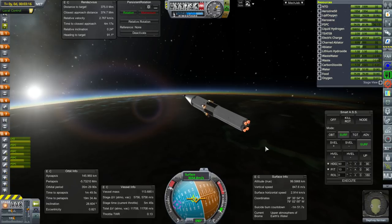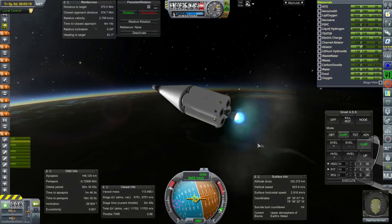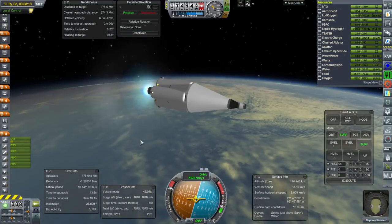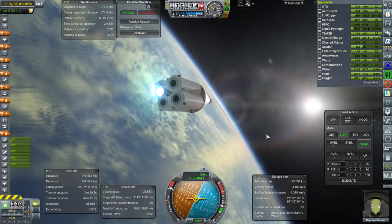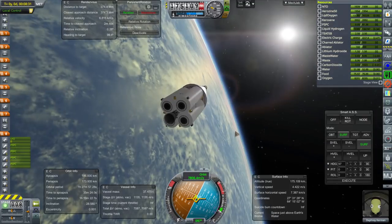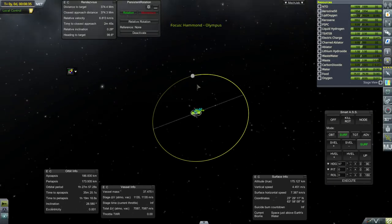And ignition. I see a little blue flame — the J-2 has ignited. We've had a pretty good launch profile this time, and we are approaching orbit now. And shut down. 186 by 173 — really tight orbit. But that leaves us with 1,135 meters per second in the tank. 0.28 degree inclination. So let's see what we can do.